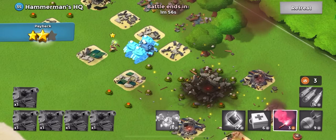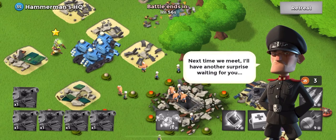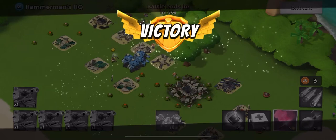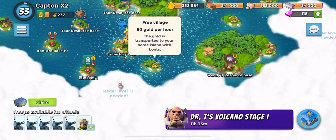We're going to destroy the HQ with plenty of time left with these tanks. We end up having Dr. Kaven heal all of these tanks back up to full health. And as you can see Hammerman says: 'So you're angry now? Good. I sacrificed 1 base for the win of the Psyche-OK. Next time we meet I'll have another surprise waiting for you.' So we take no casualties, we got a little bit of loot. Life Crystals, which are actually pretty good — if you have a Masterpiece it's not horrible. We destroyed Hammerman's HQ level 35.